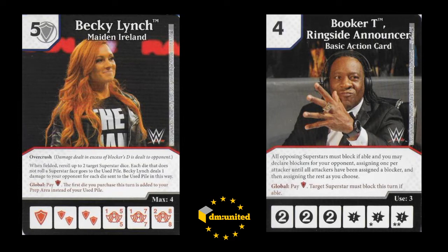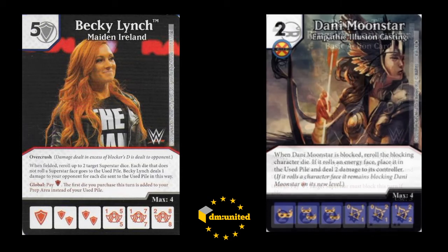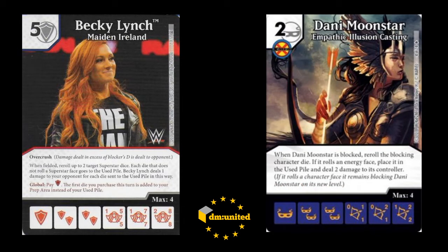The second piece is kind of a control piece - the Danny Moonstar, which I like. It pairs well with the Booker T and I'd kind of just been thrown on. So yeah, these are kind of the classic pieces that I would use for a Becky team in general, principally especially the basic actions and Becky - nothing particularly special.